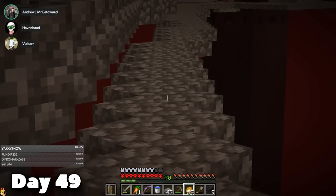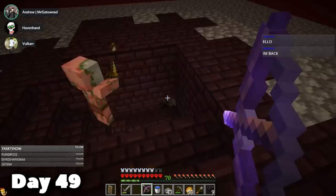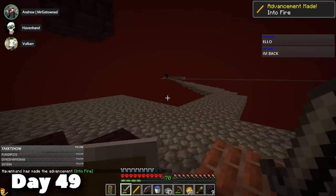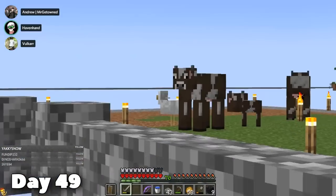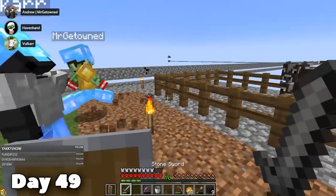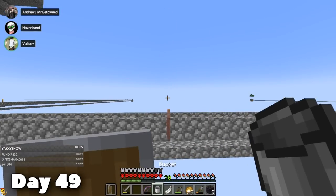I returned to the Nether on day 49 because I wanted some blaze rods for a brewing stand — not actually for potions, but I wanted a cleric villager. It took me a while to actually get a blaze rod. Then something incredible happened: cows began spawning on the little grass island that we had. By the end of the day we had a nice little platform and a fenced area for the cows, and I was really happy with everything that happened on day 49.